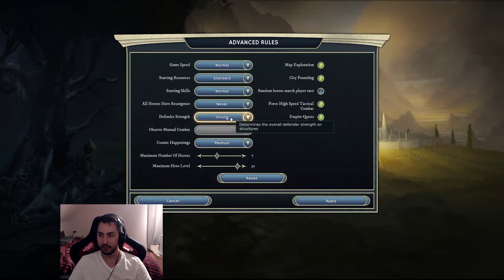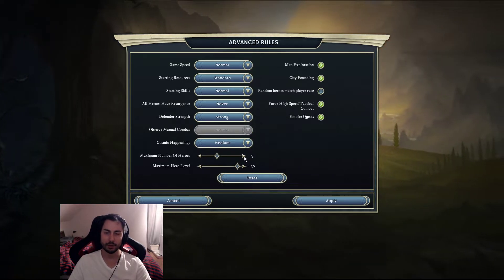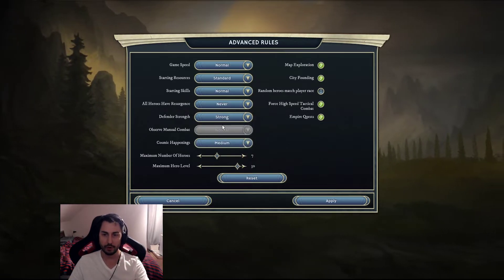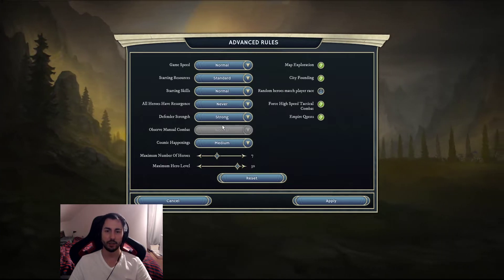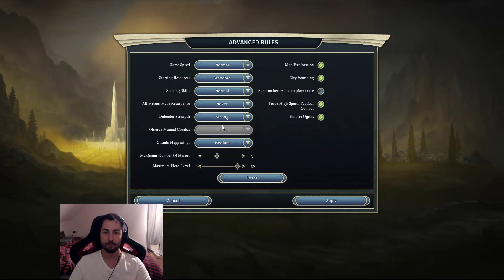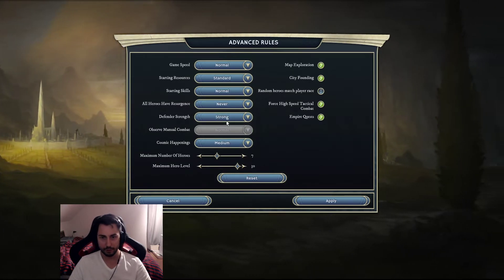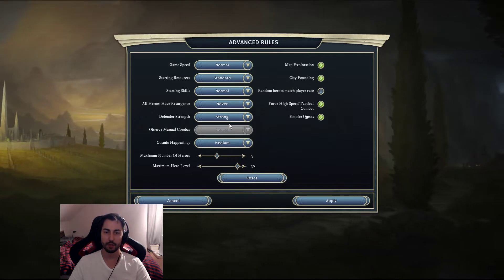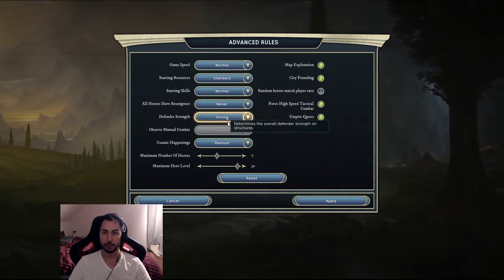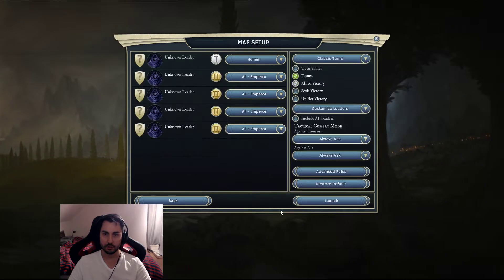Game speed is normal. Defender strength is set to Strong. From what I've seen and heard from other players, if you put it on Very Strong the AI can't really deal with that - they'll throw their units at the enemy and take a lot of losses early on, so they don't grow as much as they could. I'll put this on Strong so it's a little more challenging for me, since my starting army is a bit worse than the enemies.